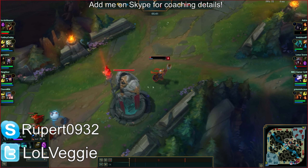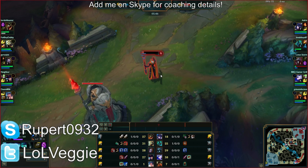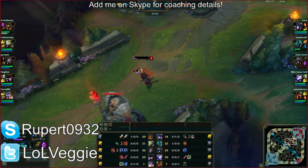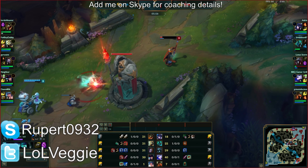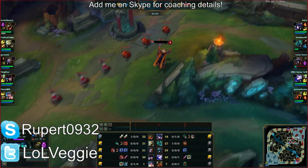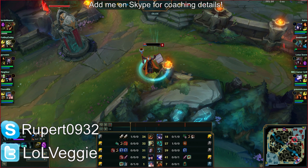You're wasting way too much time here; this wasn't worth it. It doesn't matter what you were purchasing — you're better off buying a Blasting Wand and a Refillable Pot for 1,000 gold, and then waiting for a Control Ward. You can sacrifice the Catalyst for your RoA if it means staying alive. Look how long it took her to shove the wave into the tower.